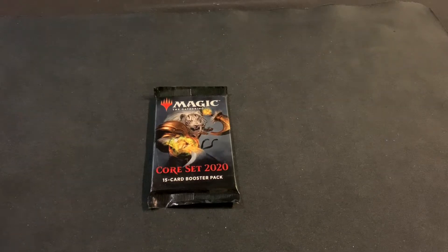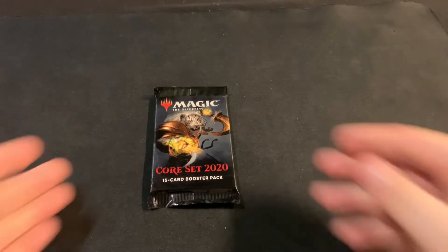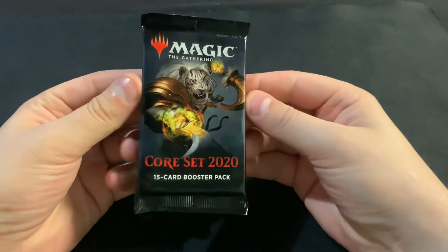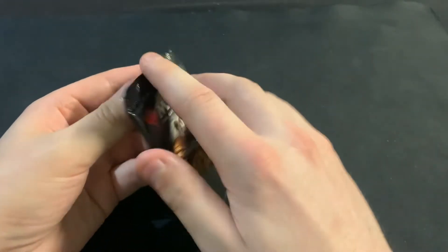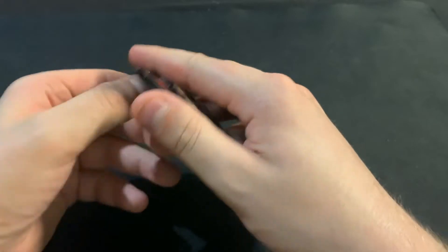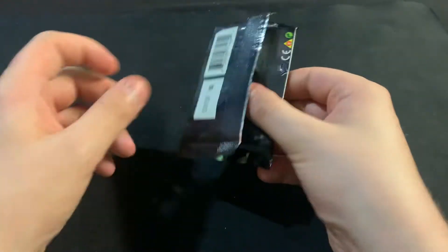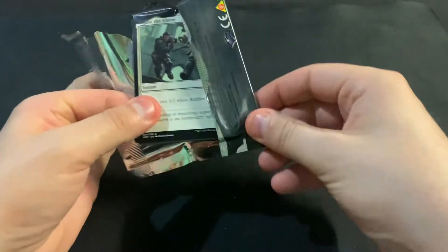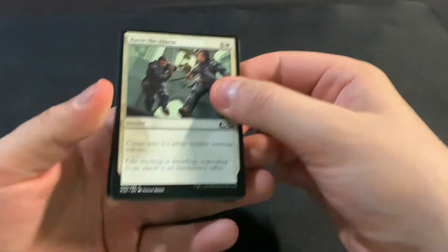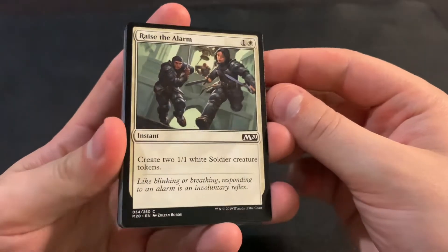Hi there, it's Tim with Far North Magic, doing a quick rip on a Core Set 2020 pack today. I think the biggest chase card in this one is the Sorin, but there's a lot of decent cards — a lot of the Cavaliers have even ticked up from being not the greatest cards. So let's see what we can get.